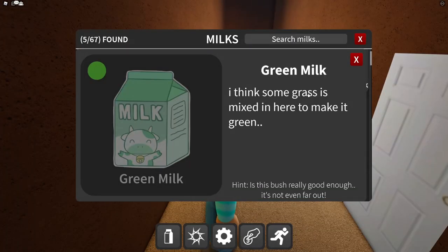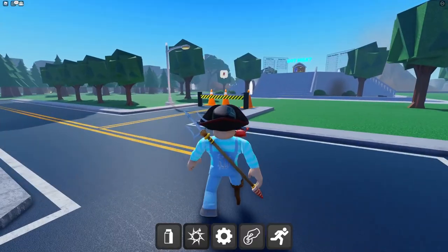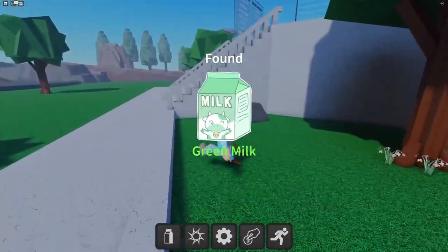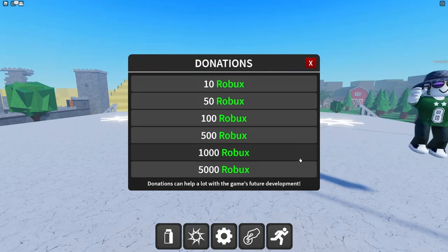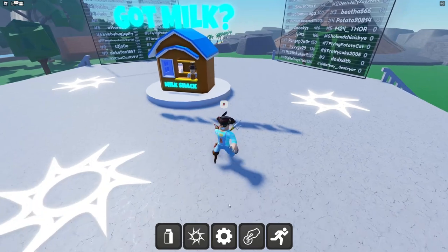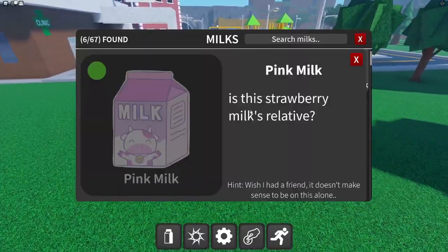We got that green milk — I think some grass is mixed in to make it green. Let me teleport to spawn. In this little bush I see a little green milky! You should also donate — the donations can help a lot with the game's future development. You also get a sick donator tag.